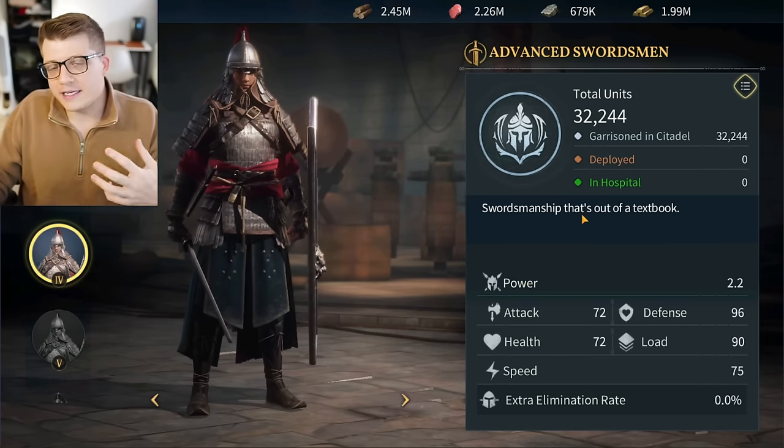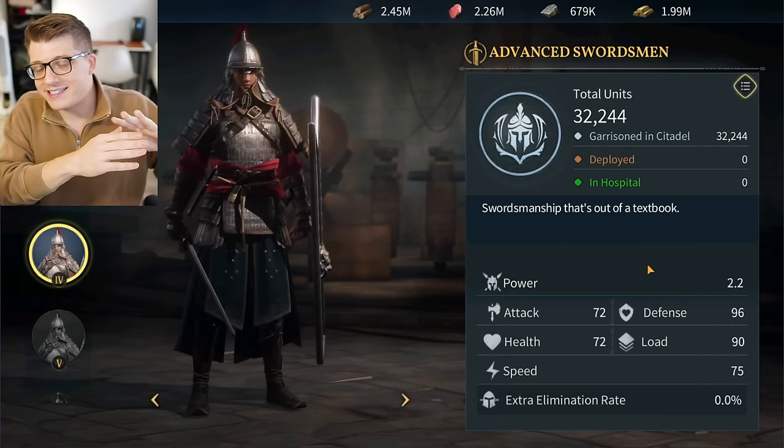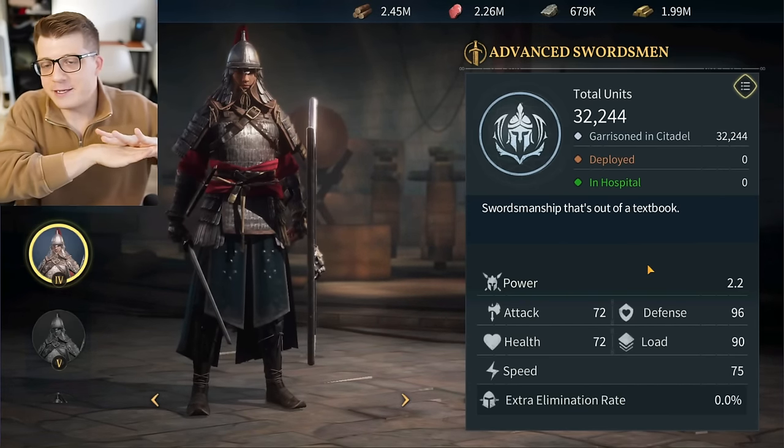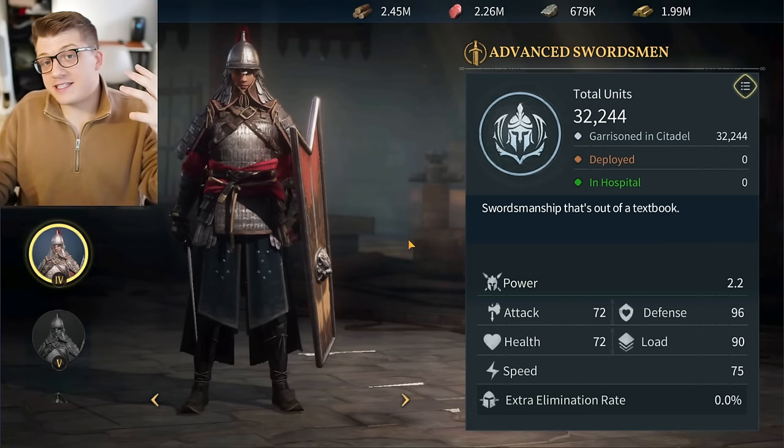The troop stats are attack, defense, health, load, and speed — familiar to anyone who's played city builder or kingdom builder games. At the time of recording I don't know the battle formula for this game. I don't think the developers will ever release it, as that tends to be a proprietary formula they want to keep secret so players can't exploit it.